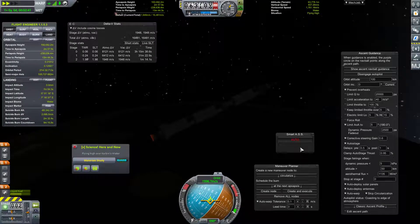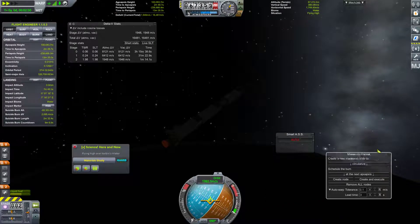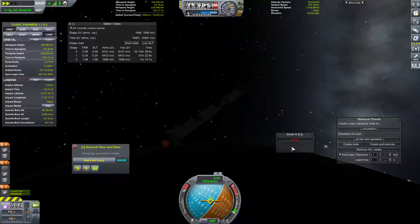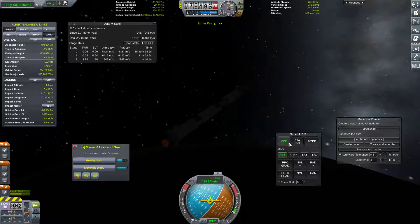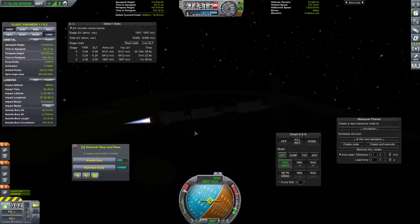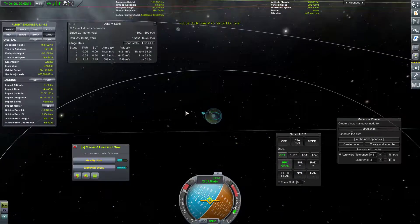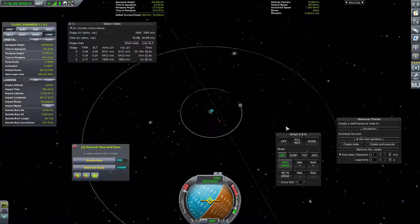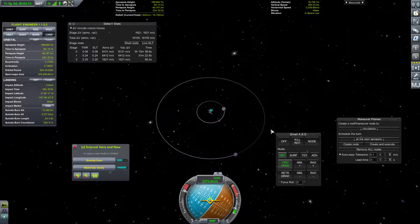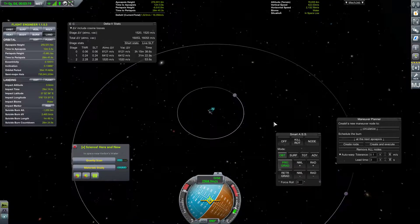Excellent. As soon as we hit space at 70 kilometers I'm going to lock to prograde and just burn — prograde, burn, let's get out of here. I can't help but notice that you slightly missed prograde, MechJeb. Good job. We're just going to burn prograde until we get out of orbit of Kerbin, until we break the Kerbin sphere of influence. That will be the ideal scenario.